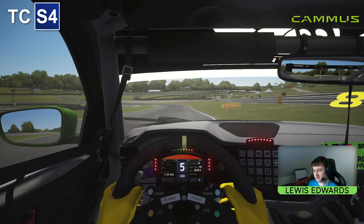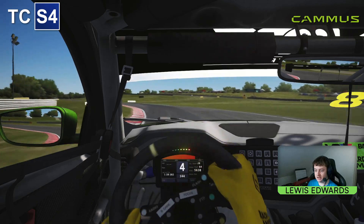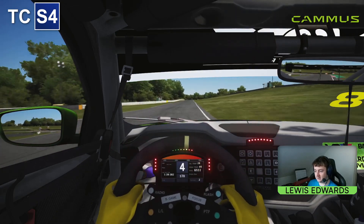We're down the hill now towards Cascades. Brake just after the dip and then take another really late apex, using up as much of the track limits as you can on the exit.